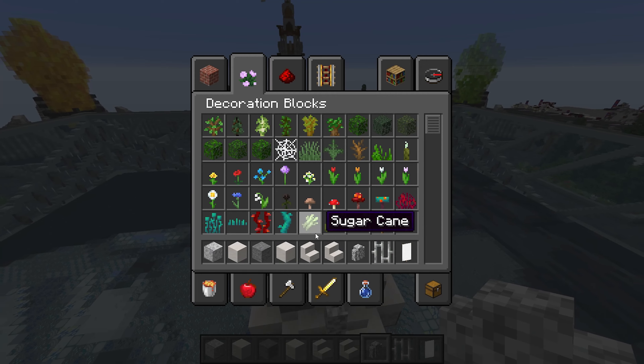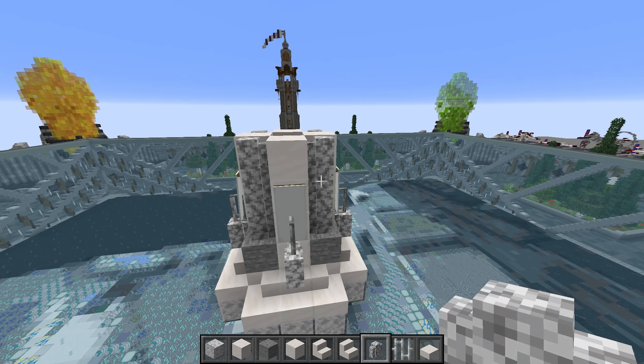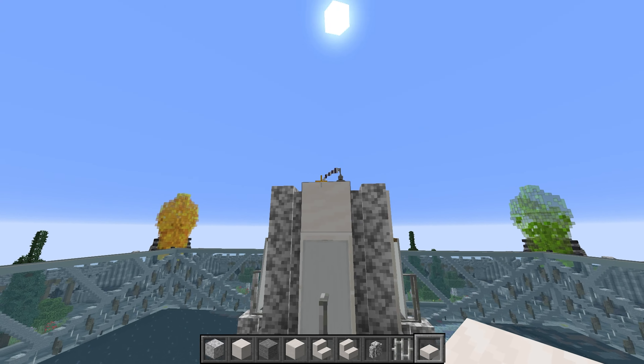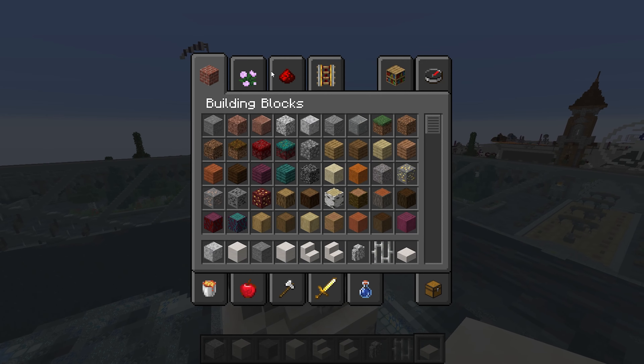Put away the white banner for now and get out a smooth quartz slab. Place one on the side, one on the other side, and one on the back.